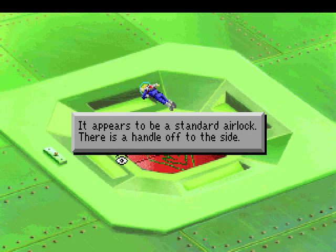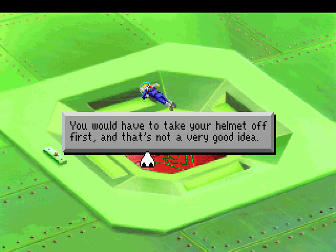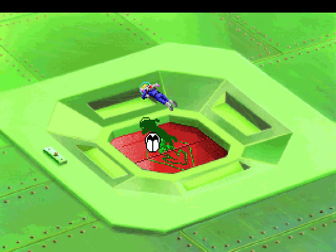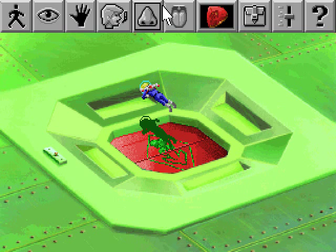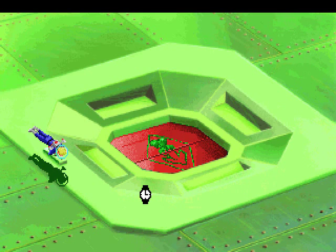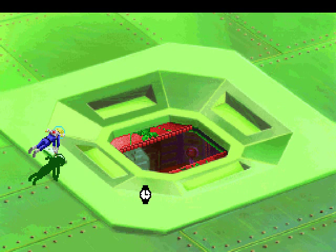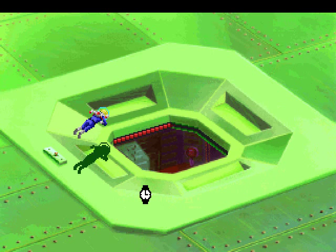It appears to be a standard airlock — there's a handle off to the side. You're next to a large hatch in the side of this ship. Does anything here smell? First, you would have to take off your helmet, and that's not a very good idea — not through your helmet. Well, let's just try and open the airlock. I think if you wait too long your jetpack runs out and you die as well. Luckily it has this manual release. And now the jetpack is gonna fail anyway. It did say in the description in the inventory that it was a really used jetpack, and I guess they weren't wrong.